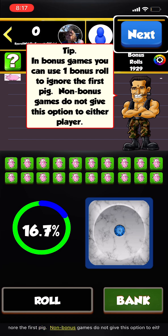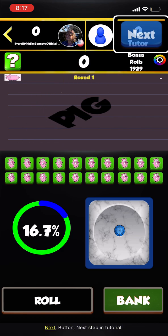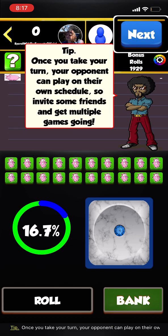Tip: In bonus games, you can use one bonus roll to ignore the first pig. Non-bonus games do not give this option. The first player to score 100 in the final round wins.